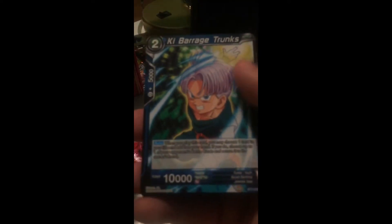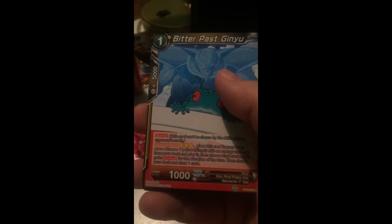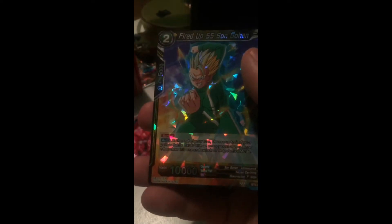Gone There, Shenron Demon New Along's Wish, Kai Barrage Trunks, Pilaf and the Crew, A King's Return to Youth, West Kai, Temple Rescue Trunks, Full Power Saiyan's Jaco, Cult Justice, Bitter Past Ginyu, King Yemma, and Fired Up Super Saiyan Son Gohan.